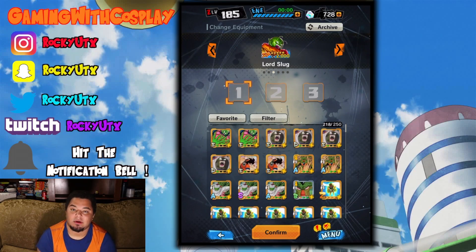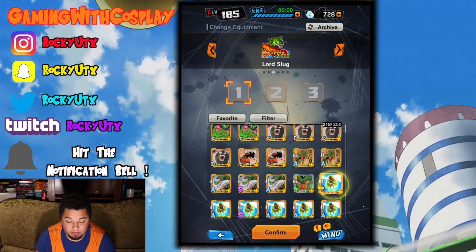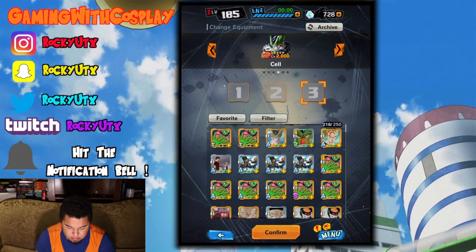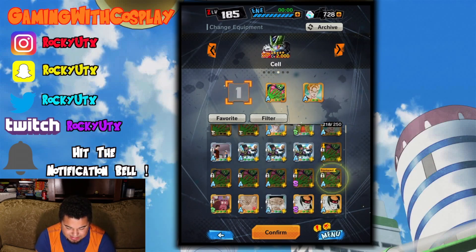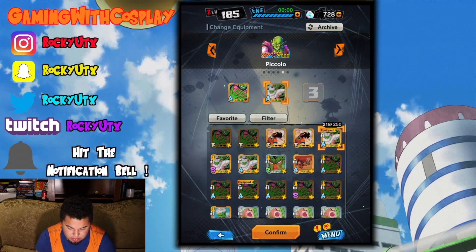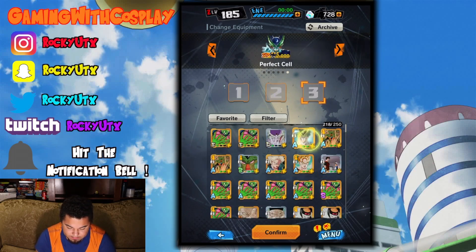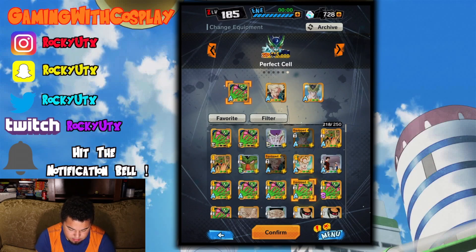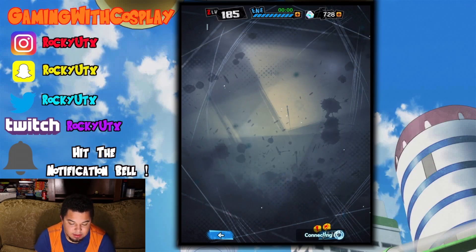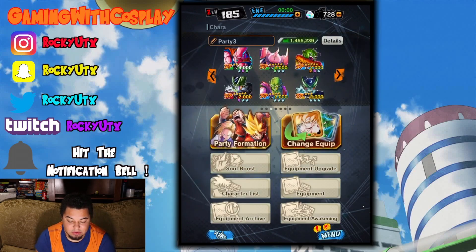And this is where Evil Boo comes in and plays, which I really need. Or Super Boo — Super Boo would have been pretty cool to have as well. Alright, now I got my team. Let's see how this regen does. We're going to try to switch out Boo Han as much as possible to get all those ability bonuses to just dominate the game.